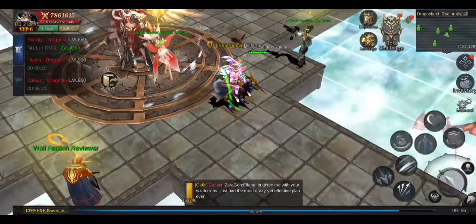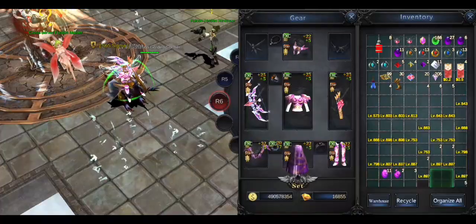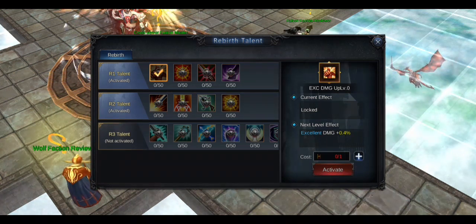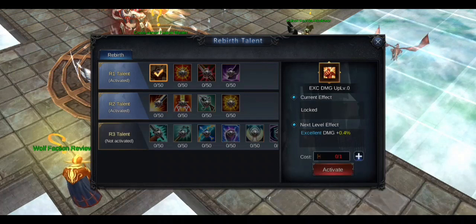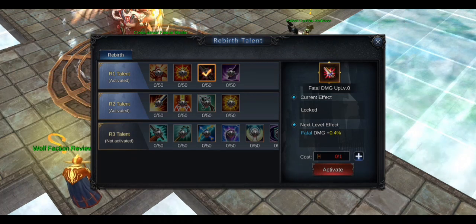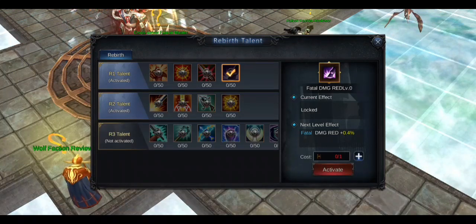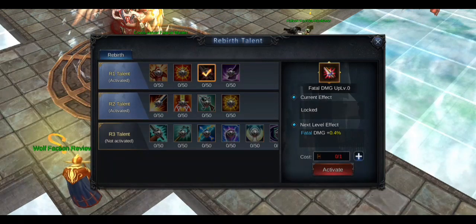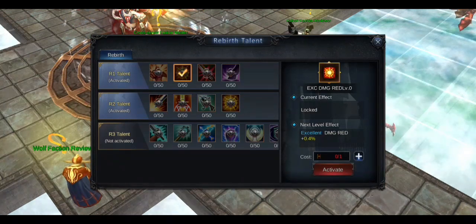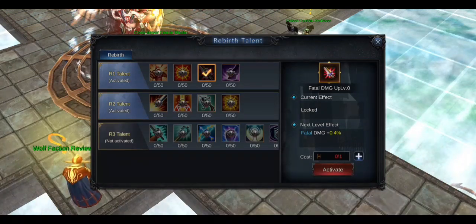Don't expect me to give you the max info on that because I myself don't know it yet. You have these — yes, just like here — so you have the rank one, rank two, rank three talents. Basically, as you can see: damage plus 0.4%, damage reduction plus 0.4%, then you have fatal damage and damage reduction. Fatal damage is good because that's what you do, and I'm thinking I'll go with the overall excellent damage — fatal and fatal damage reduction. Fatal damage increase is a good thing.